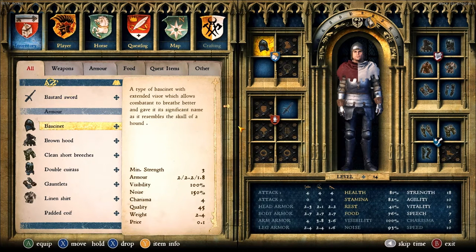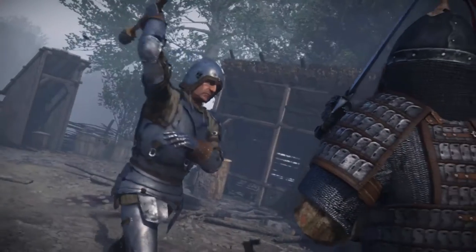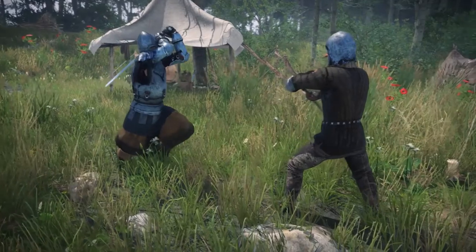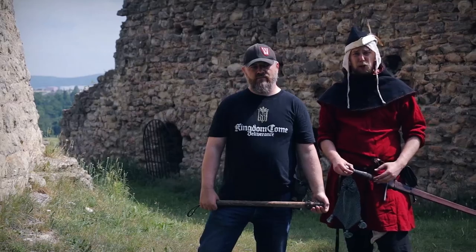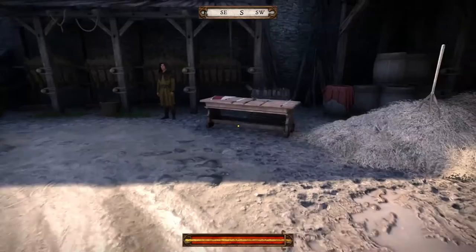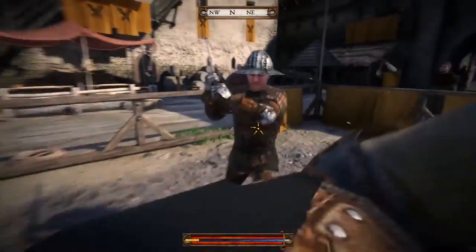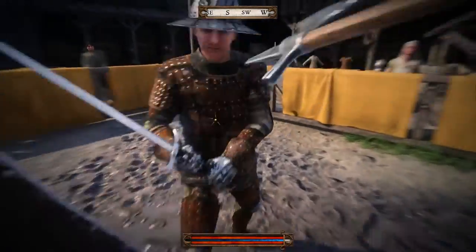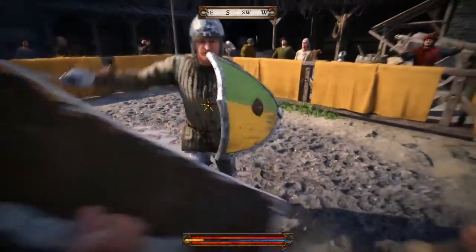Weapons have three different types of attacks, and every armor has three corresponding types of defense. For example, some weapons are not very good for slashing but have very good blunt damage. We have many weapon types — you can have a strong, sturdy sword that can withstand a lot of abuse and do a lot of damage, but it's heavy and slow. Or you can have a lighter, faster sword that is as lethal, but at the expense of taking more damage in combat, which can be compensated by proper handling by an experienced swordsman — a player with high fencing skill.